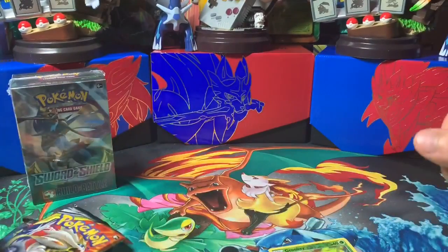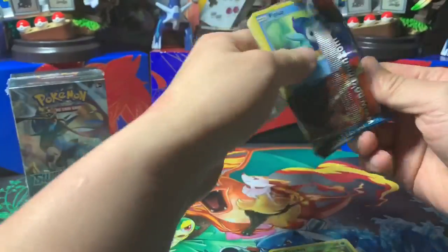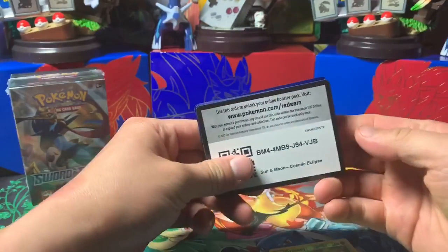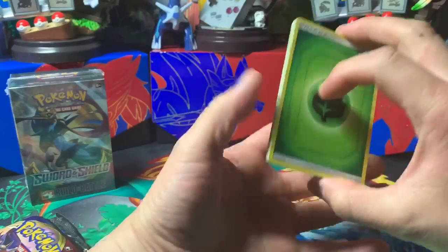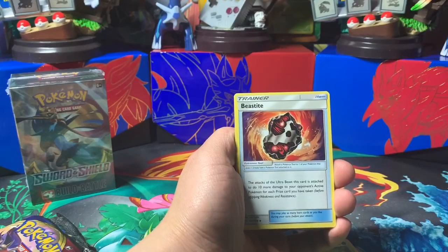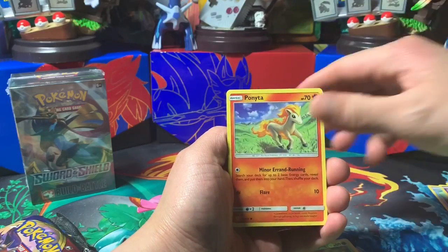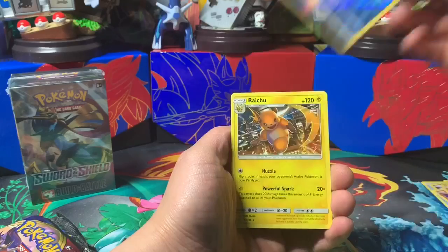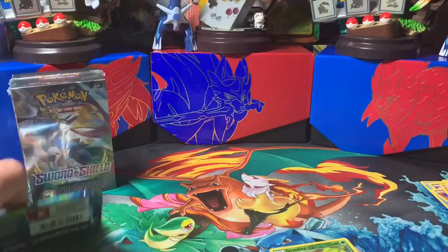Let's get into the Cosmic Eclipse here. There's a code. Four cards: Grass Energy, Piplup, Piplup, Beast Bringer, Tag Call, Piplup, Cosmog, Ponyta, Crabrawler, Carracosta, Temple reverse, and Raichu non-holographic.